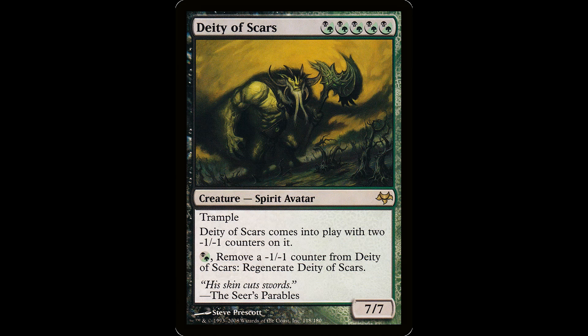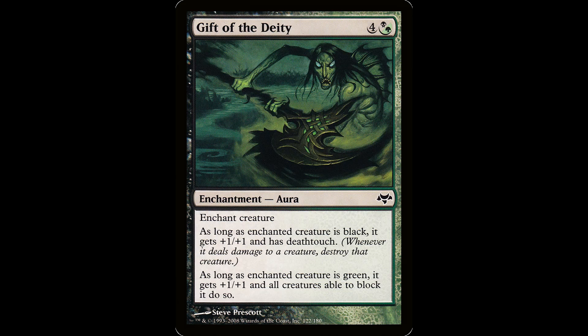Check out this monster — the Deity of Scars. It's five hybrid black-green for a creature spirit avatar, it's a 7/7 with trample. Deity of Scars enters the battlefield with two minus-one-minus-one counters on it. Has one black and one green: remove a minus-one-minus-one counter and regenerate this guy. His skin cuts swords. I don't know about this guy — seems not that great. His enchantment, the Gift of the Deity, is four and hybrid black-green for an enchant creature. As long as it's black, it gets plus one plus one and has deathtouch. As long as it's green, it gets plus one plus one and has a lure effect — all creatures able to block it do so. This can be a real blowout if you have a big beefy creature to slap this on. There are a bunch of decks that want deathtouch and lure, though it's kind of pricey at five mana.